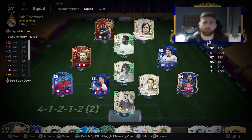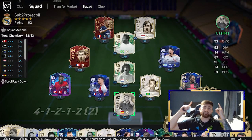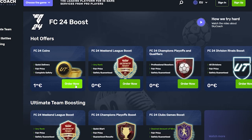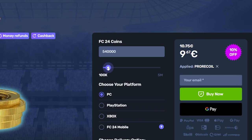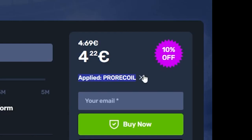All you've got to do to say thank you is subscribe and drop a like down below. And of course, if you do want some coins, hit a bit of a quicker way. If you guys are still stuck with a team like this, and everyone you play in Champs has a team like this, then you need to head over to SkyCoach in the link below. Not only have they got the cheapest and most reliable service for FIFA coins, you can pick any amount of coins, select your console, and put in code PRORECALL for 10% off.